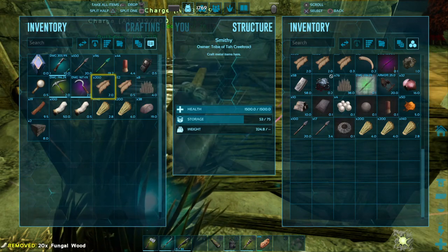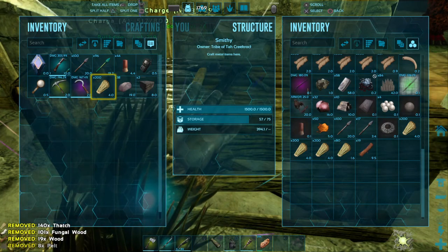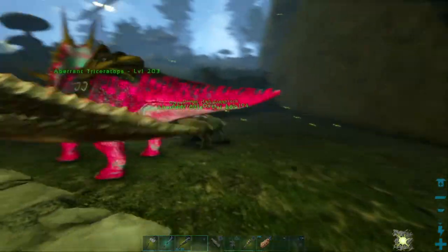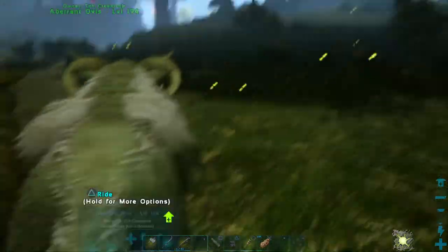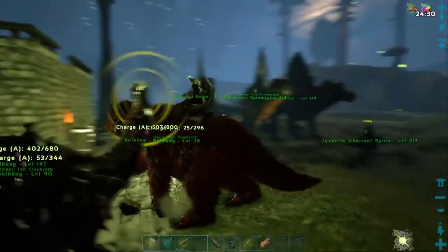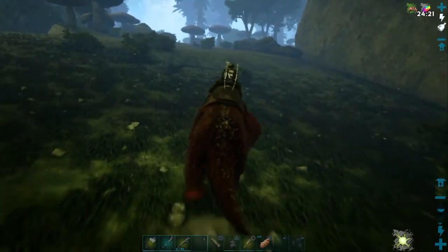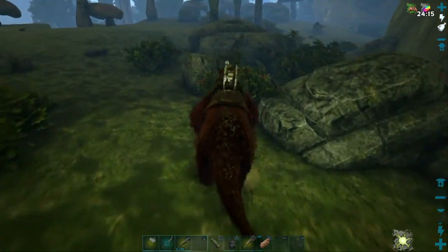I'll put all this stuff in here for now - I'm going to have to do some stone harvesting. Let's go check on that baby sheep and see how it's doing. Eight minutes left, so let's go chop up some stone for eight minutes. There's quite a bit up here - this should be good.